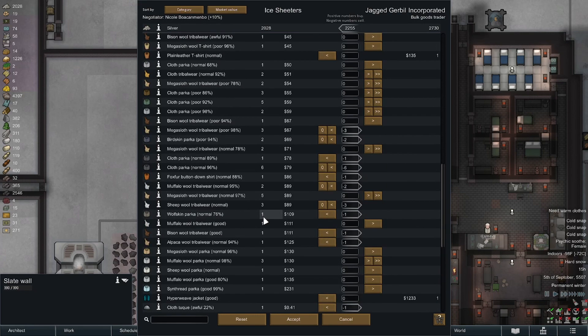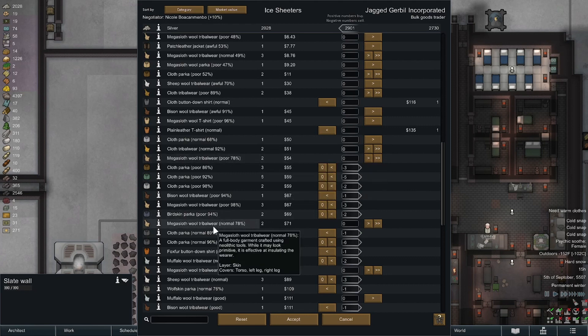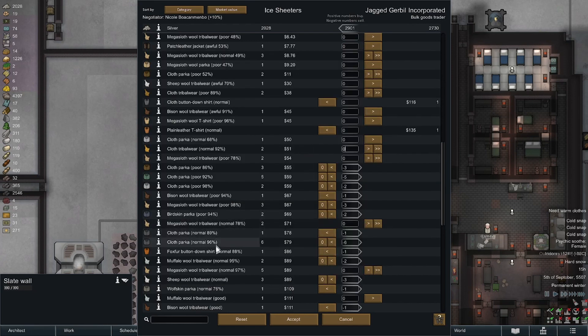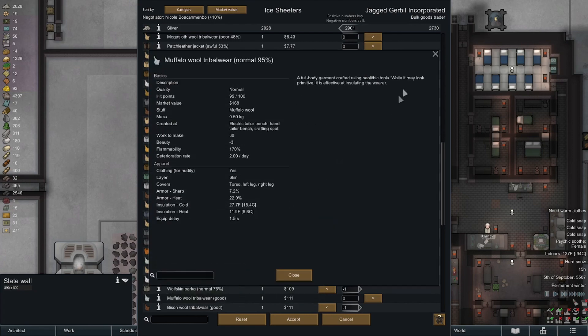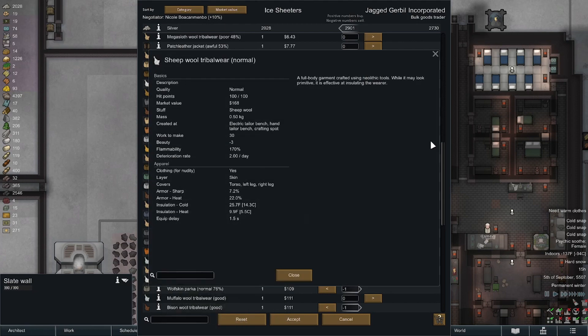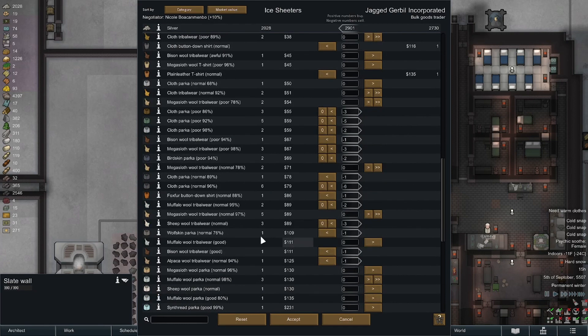That's going to leave me with about seven parkas, only one of which is legitimately great, the rest are pretty poor. We're going to be short on toques but that's okay, we can make them. Anything below here we can get rid of. Taking a peek at tribal wears — 30.3, that's actually better insulation than these muffalo ones. Get rid of the sheep wool ones at 25.7. Muffalo wool at 30.5, that one's pretty legit.